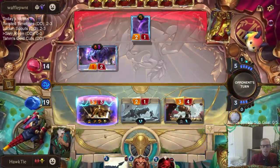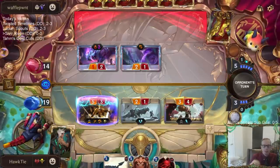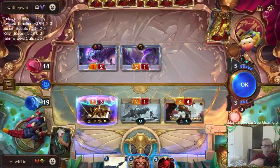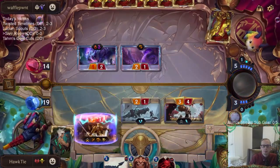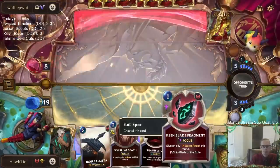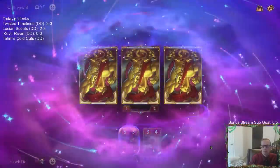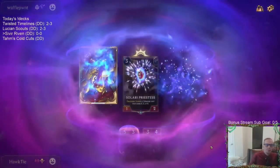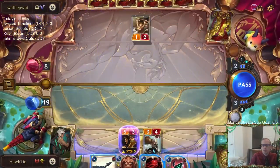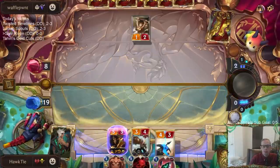This is 10 damage right here that I'm dealing, so that's going to be 21 out of 35 for Sivir. We kind of just want to draw Captain Farron from here.